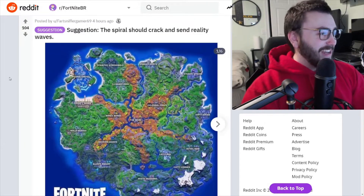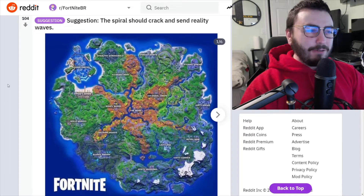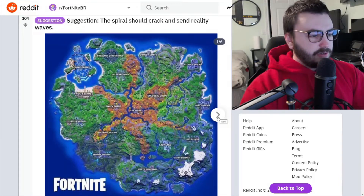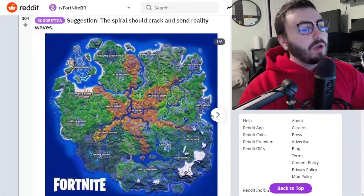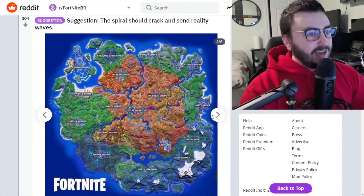Suggestion from Fart Sniffer Gamer 69: the spiral should crack and send reality waves. I don't really understand what this means, so let's take a look. It looks like you just have the regular map right now — and what's different about number two? The realities are getting more and more autumn-y, you know what I mean? So the whole map's gonna change — I see.